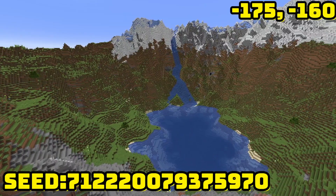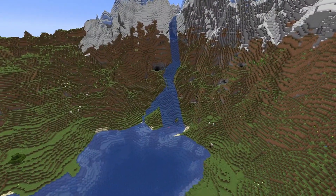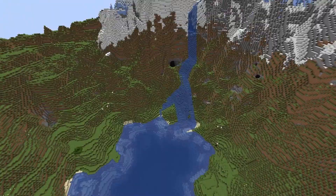Moving on to 4th place, we have this seed. It has a lake with a waterfall running into it, surrounded by mountains — it just looks cool. This might be the perfect spot for your base.